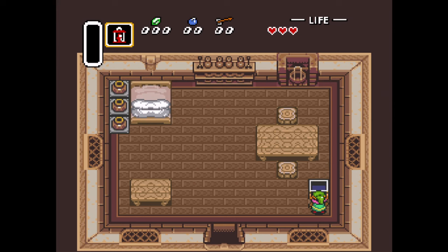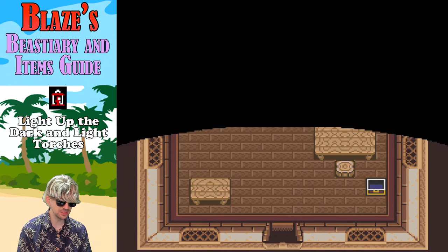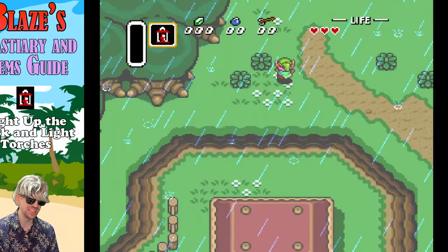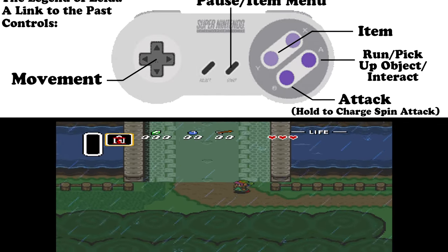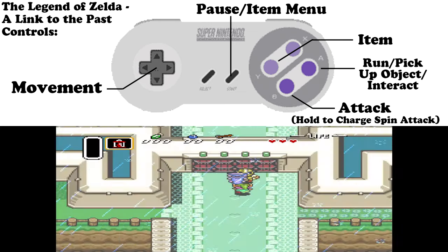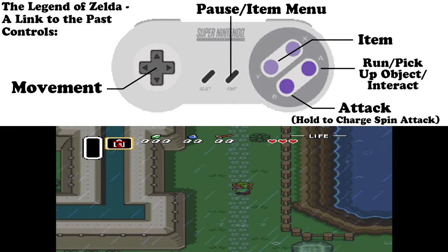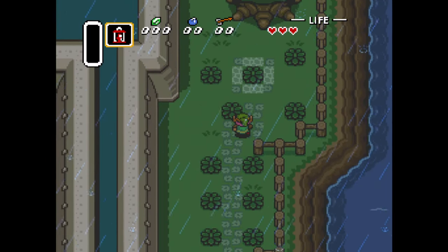We have our first item. The lamp allows Link to see a limited range as well as light some torches in certain areas to temporarily light the whole room. You got to get right up on it, but there you go — the lamp. Thanks, Blaze. As we take a look at the controls for Link to the Past, nothing too crazy here. It's all set up very well. Hold that attack button to charge up our spin attack — does a bit more damage and does a nice 360 to hit everyone around us. Do pretty much everything else with A and items with Y, and we can hit Start to bring up our items menu.